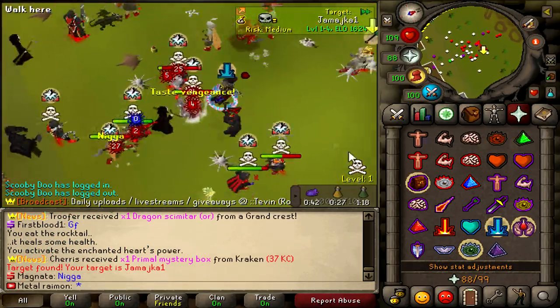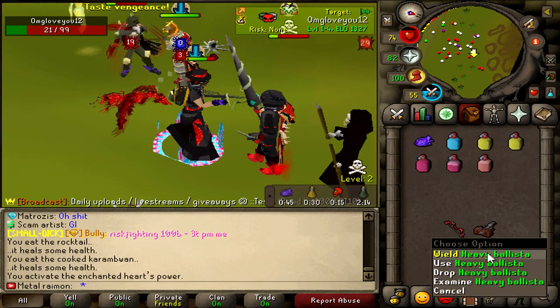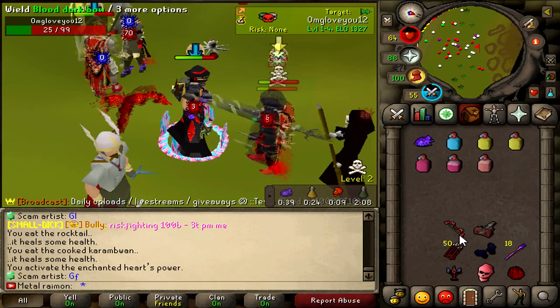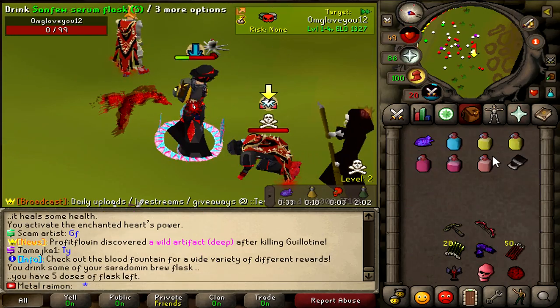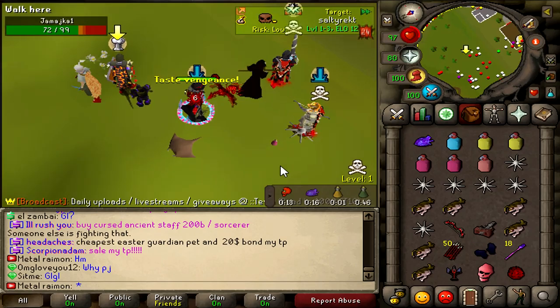I'm going to switch to the 10 bill orb because I can't risk that. Not too bad for a first fight but I definitely have to pay a little bit more attention if I want this to go well. It just doesn't have a lot of KO potential in and of itself — the crossbow I mean. But it's the fact that it's so quick. Almost near instantly. And then for the good fight. Beautiful. He was out already — that makes it a little less impressive for me.